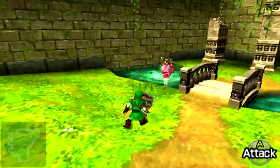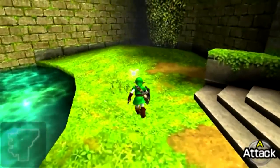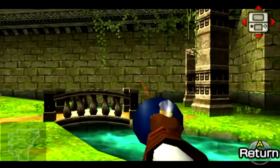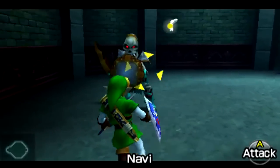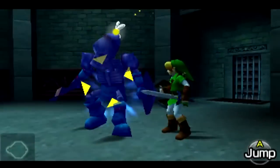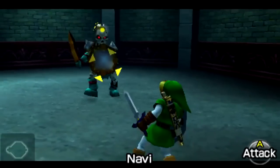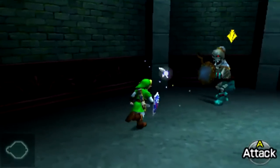The Forest Temple is filled with many monsters, including Skulltulas, Deku Babas, Wallmasters, Stalfos, and Poes. Many of the monsters in this dungeon take on the presence of a supernatural being. The Forest Temple also marks the first time in a 3D Legend of Zelda title in which Stalfos or Bubbles have appeared.